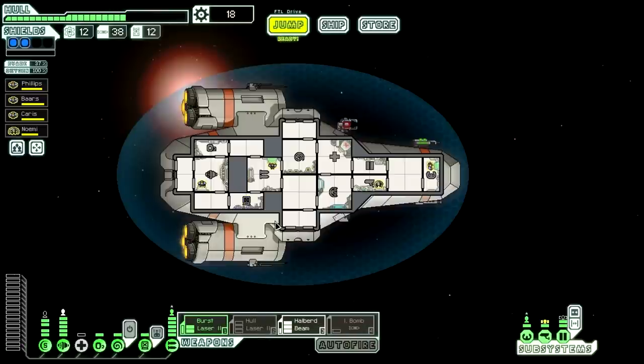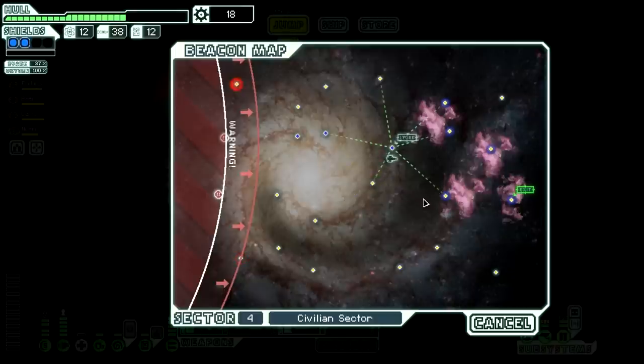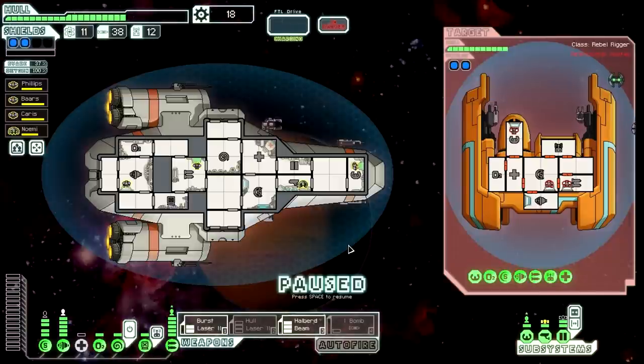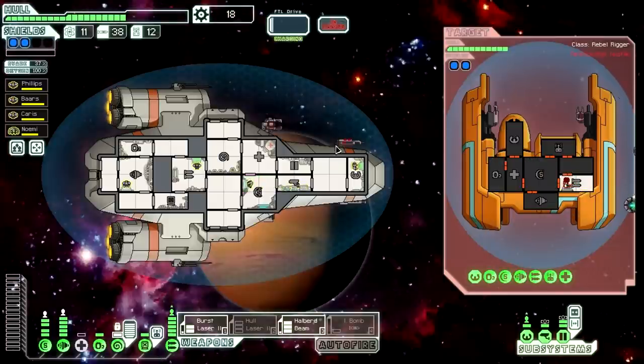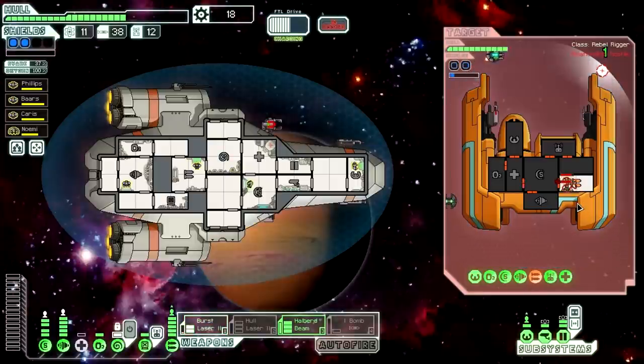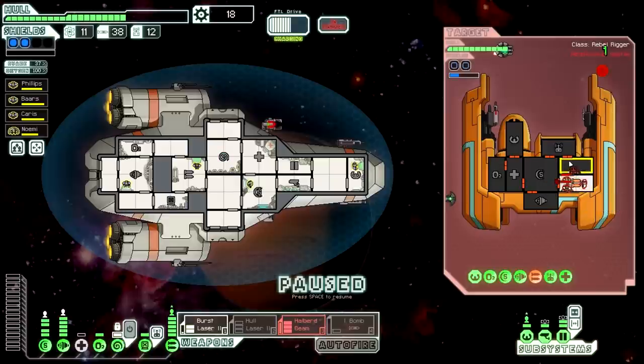We have one more bar of power that goes on to hacking — it does use the drone parts, so we're not going to use it too much yet. But we will use mind control basically religiously. We have to go to the nebula anyway — we might as well go here first. We spent a lot of scrap. Did we spend it in the right place? Remains to be seen. We can see because we have this guy in the sensor room. I do want to upgrade sensors now that we have mind control. But first things first, mind control on weapons — just to mess with him. We won't fire the burst laser right away. What we will do is wait for the halberd beam to be charged. Then we fire in on the weapons, and as soon as both bars go down, the halberd beam just goes here and it does a lot of damage.